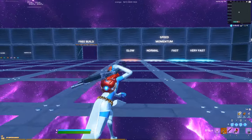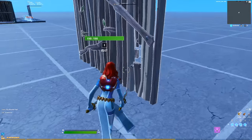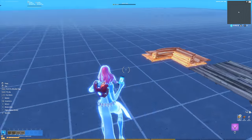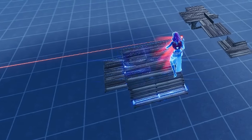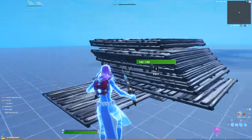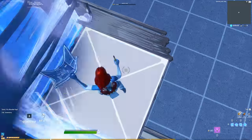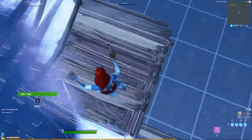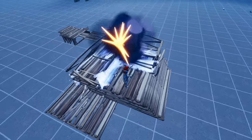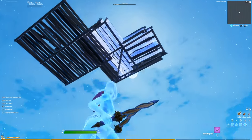That one is pretty tough, not gonna lie. You know what, I think I'm gonna build my own edit course with this bug and see what I can create. I actually figured out how to do this glitch in my own map, so I'm going to try to build a really hard edit course. I wonder how many floors I can put inside of each other. Guys, we have done it — there's probably like a hundred floors inside of each other. Oh my gosh, it's not even breaking at all, we're barely even moving down.